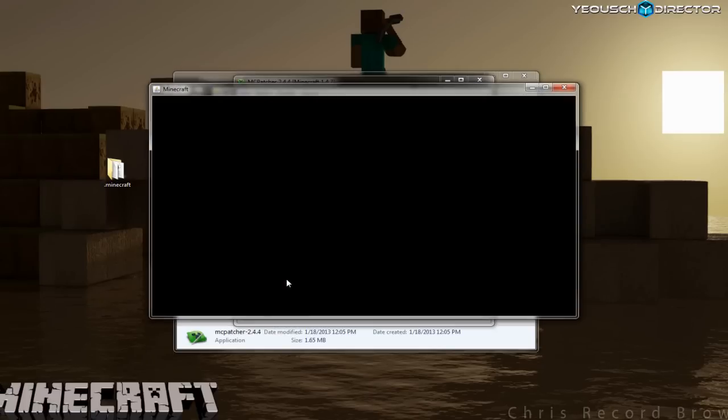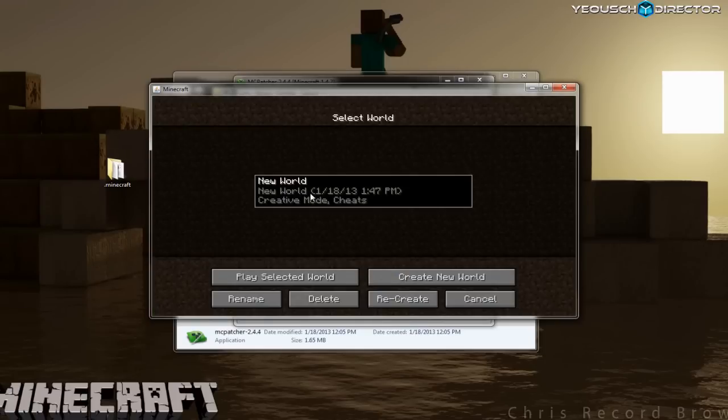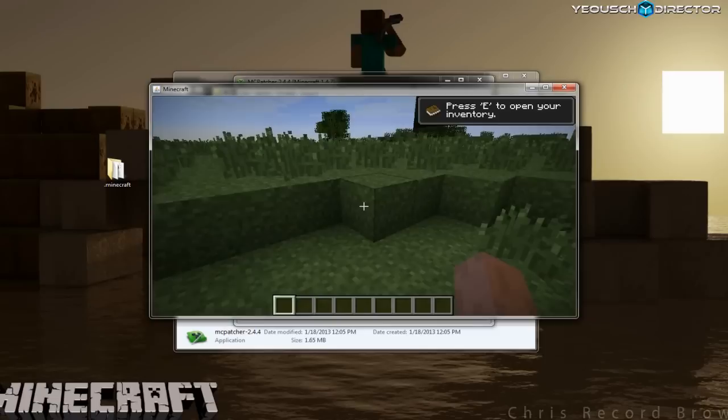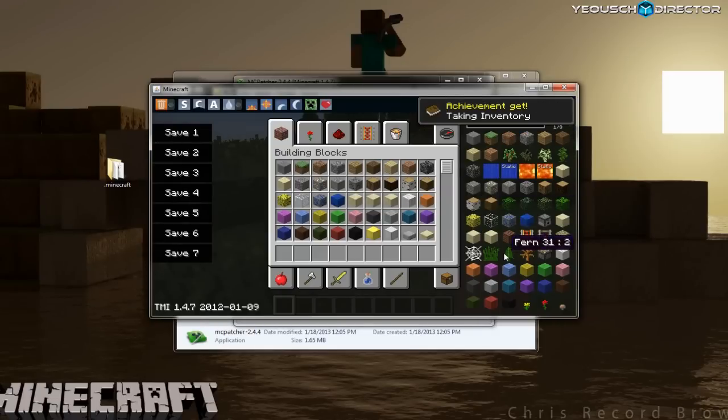We're going to click on the Test Minecraft button just to make sure everything loads up and looks good. Click on your single player and open your new world. Everything's there — there's your Better Grass, you can see it on the side of the grass block, so everything's good. And Too Many Items is there too — we'll get back to that in just a minute.